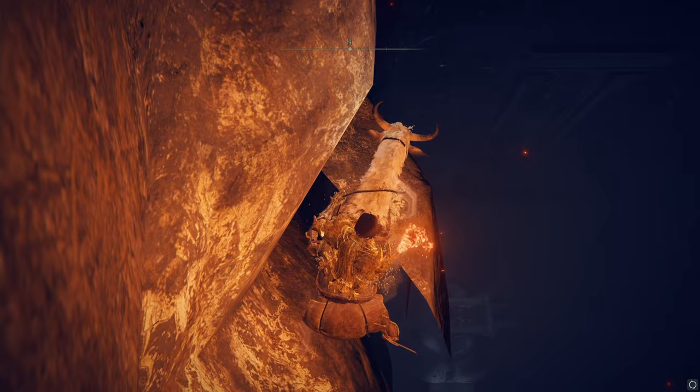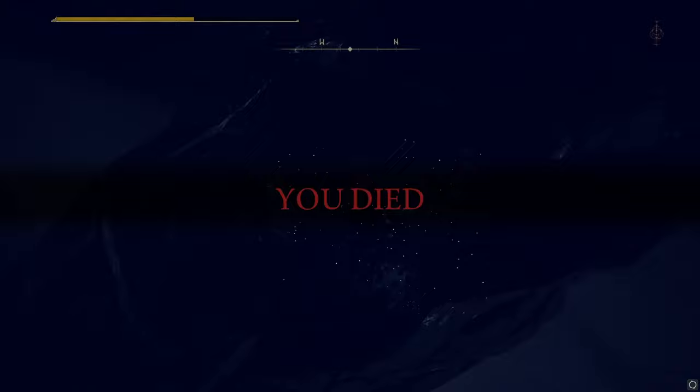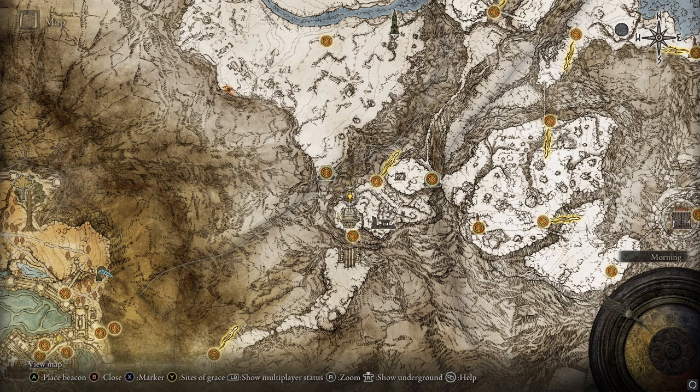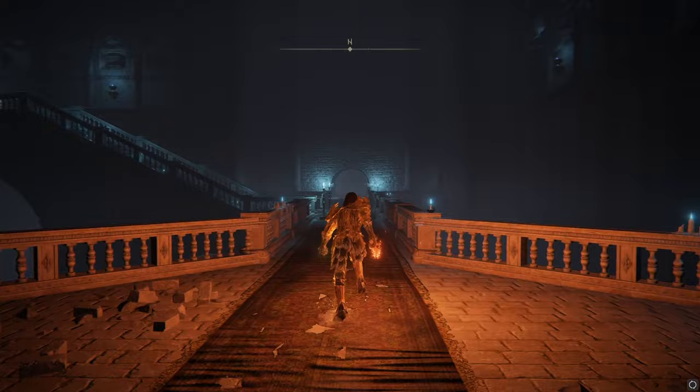When you die there and spawn at the Stake of Marika, you'll pop out at the Secret Haligtree area — the same place mentioned earlier where you need that medallion from the Castle Sol rooftop. This is the late game way to get here, but we've done it early game without fighting a single enemy. These enemies are super strong, so if you're level one with no armor they'll one-shot you. But if you die you can respawn at the Stake of Marika, then activate the Site of Grace — now you can always teleport here.